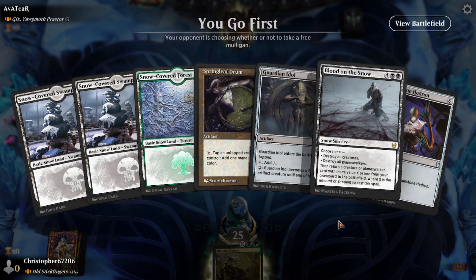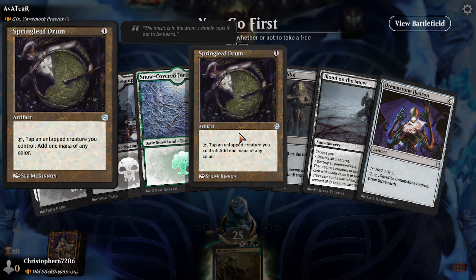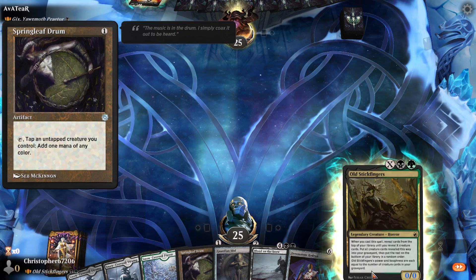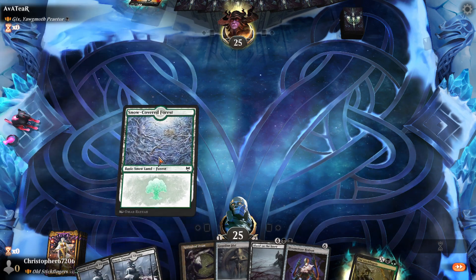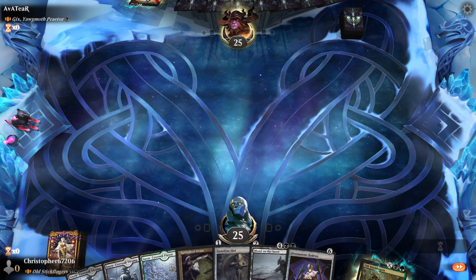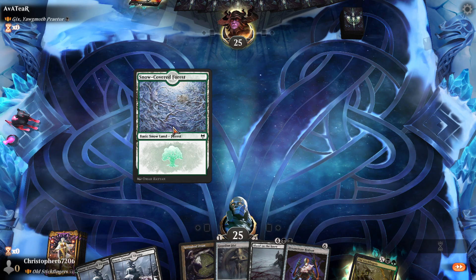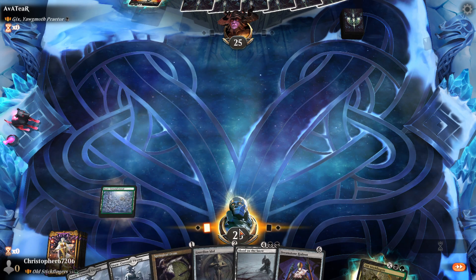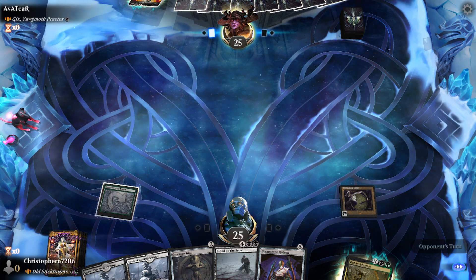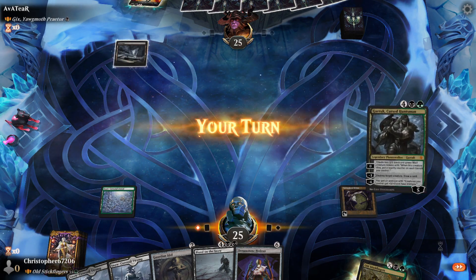Free mull — we'll take this, this is okay. Springleaf Drum may seem weird in a deck that has like six creatures, but in order to get one of our creatures on the battlefield we always have to play our commander. So we open on Springleaf Drum.